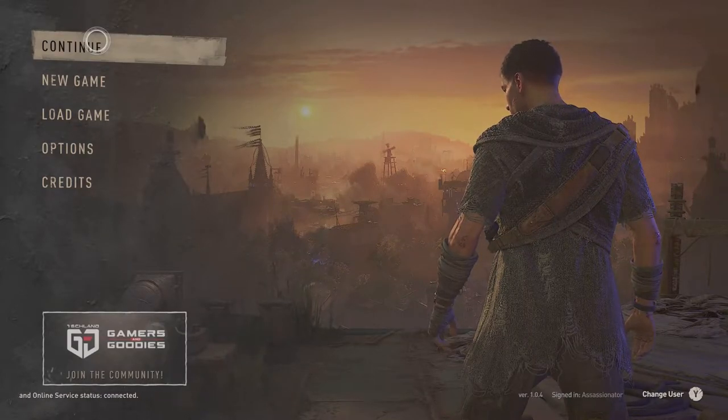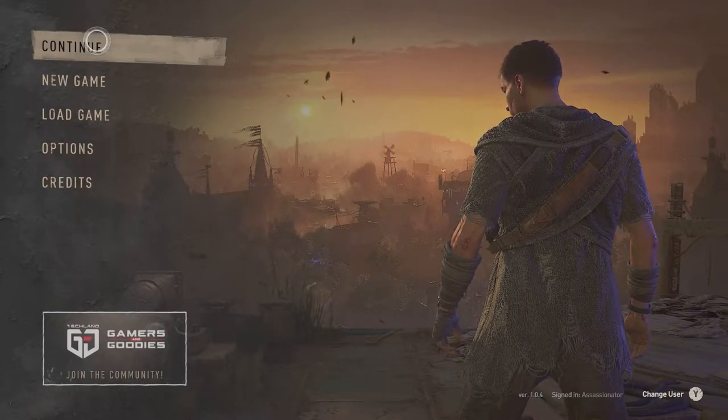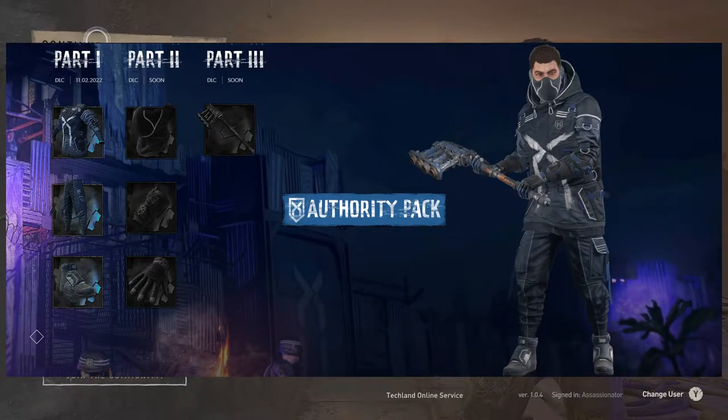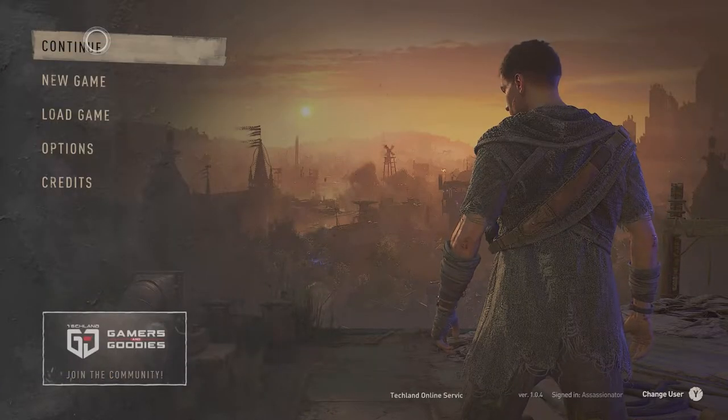Hello everybody, Assassinator back with another informative video. This time it is on Dying Light 2, and I'm going to be talking about the items that you can get currently right now. There are some cosmetic items — currently three — and then in two days on the 16th there will be three more, and then probably two days from there there will actually be a weapon.